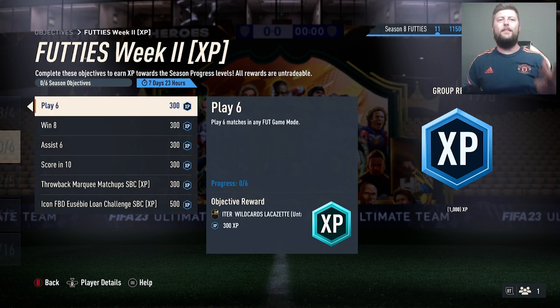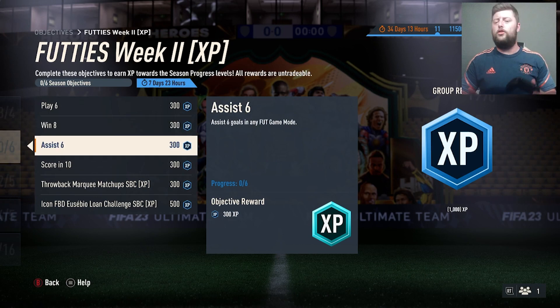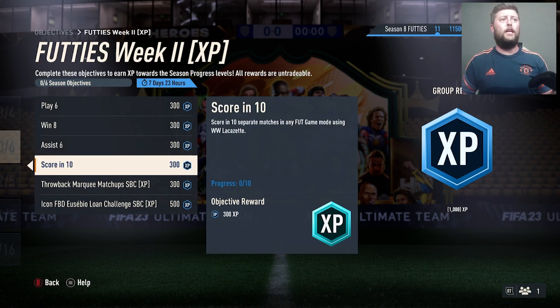With this you've got to play six games to start with, getting yourselves a Winter Wildcard Lacazette. If you have one already then you can get this done a lot quicker than everyone else, but it is as standard. Winning eight matches with Lacazette, very much like the Lewandowski one. Assist six goals in any matches — you can do it in one game. Score in 10 separate matches with Lacazette.